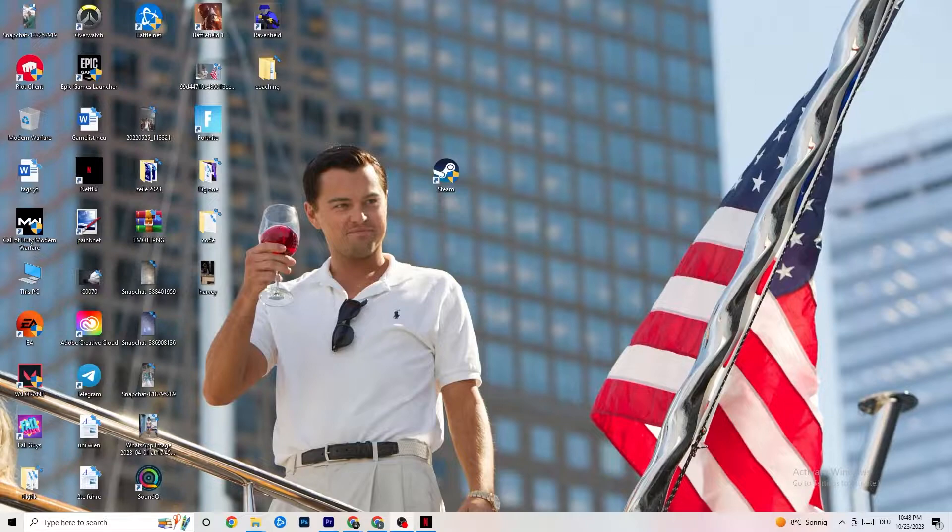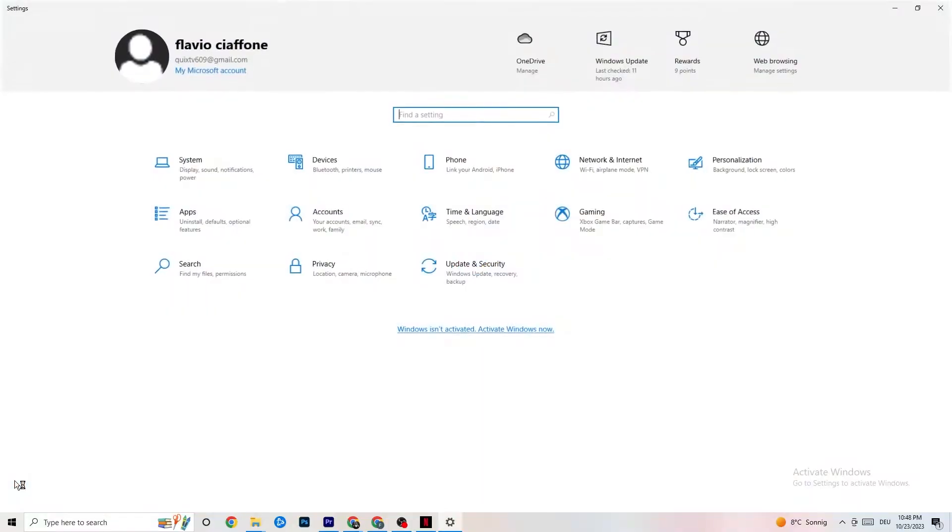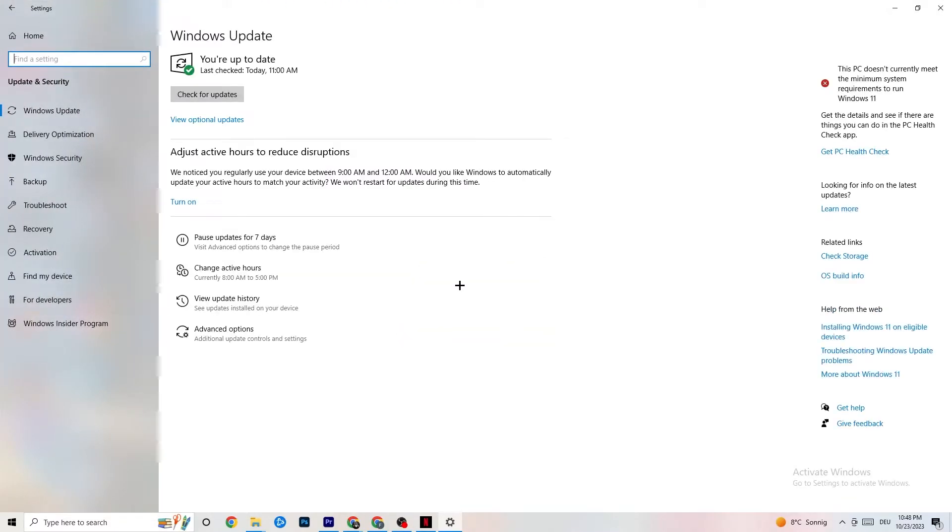The first thing I would recommend for everybody is to navigate to the bottom left corner of your screen, click on your Windows sign or use your keyboard key, click on Settings, and navigate to Update & Security. It's going to sound a little bit basic, but trust me it will solve 90% of your problems if you just keep an eye on your Windows and driver updates.